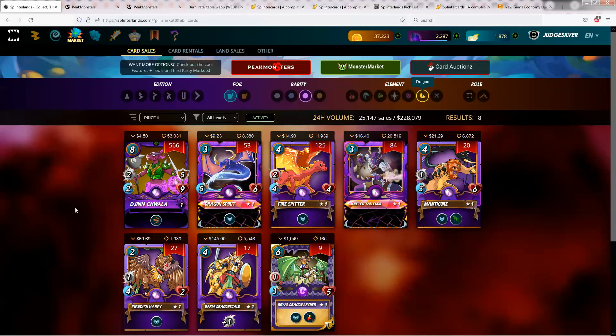The Jyn can do a pretty amazing job of just standing there being your main tank. And also, being in the dragon splinter, depending upon the conditions for the match, you could use the Jyn with one of your other splinters that has some decent support for it.